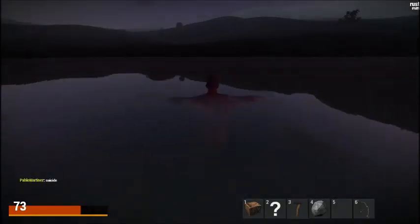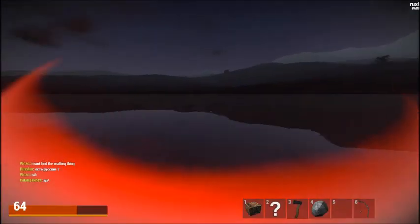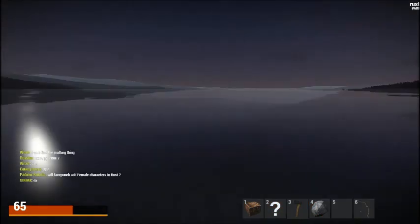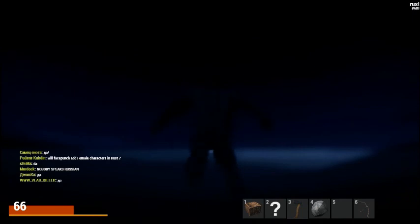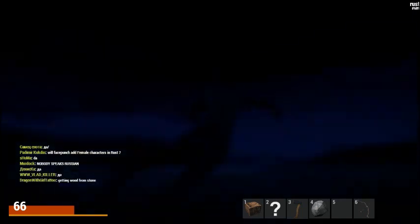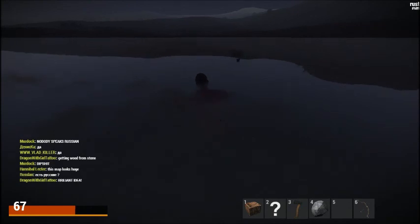He's swimming after me — I can't tell. First person swimming is basically nothing. So this is all that's in Rust right now. You can chat, of course you can see. Yeah, this is all you can do — have a man hunt you down with an axe.